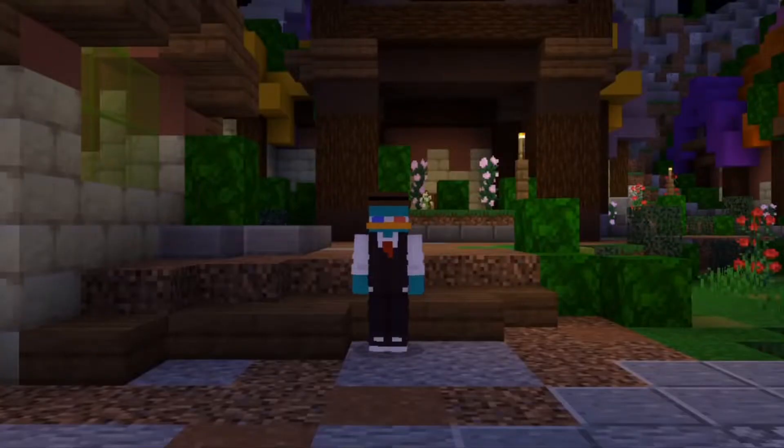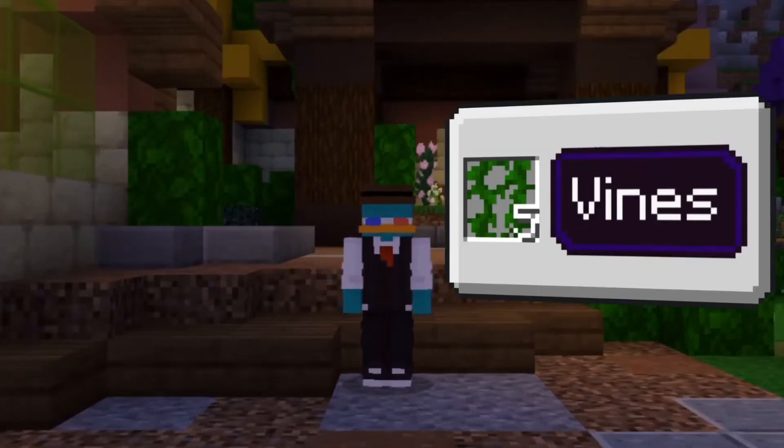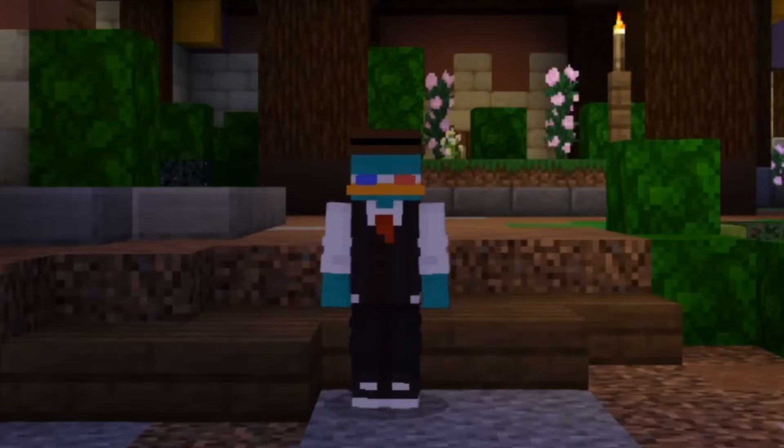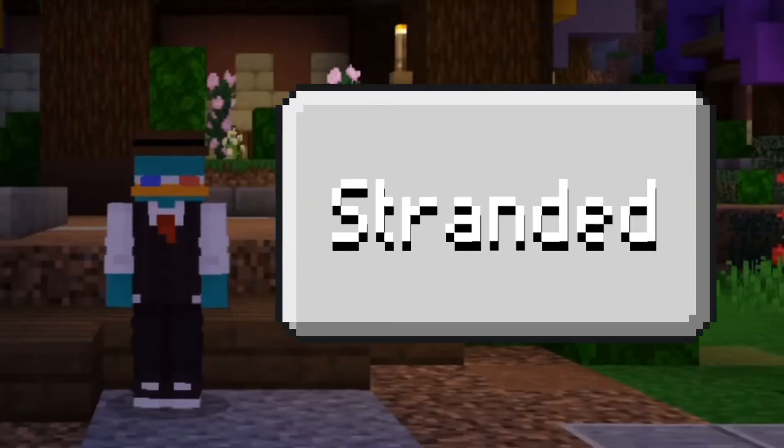Let me show you what you're going to need for the trap. We're going to need 5 vines and 4 crumbling cobblestone. Currently, you can only find vines on the map Stranded, so that's the map we're going to be using.